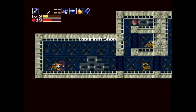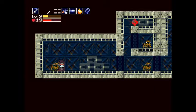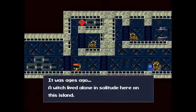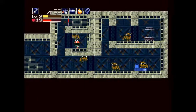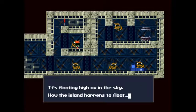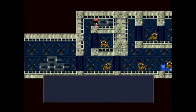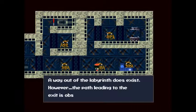Labyrinth shop? These guys are actually not enemies. One says: 'I want to eat Mimiga. I faintly smell Mimiga on you.' It was ages ago — a witch lived alone in solitude here on this island. That witch would ultimately use her magic to create this labyrinth and confine us within. Ever seen the outside of this island? It's floating high up in the sky. The secret to that is hidden deep inside this labyrinth. So we are on a floating island in this game. Pretty cool, I must admit.